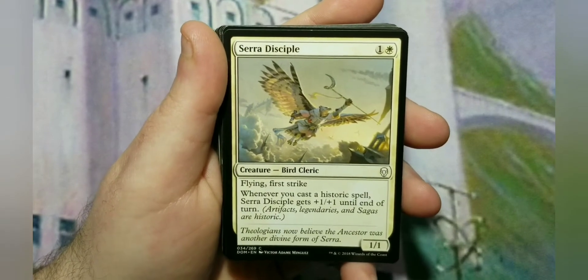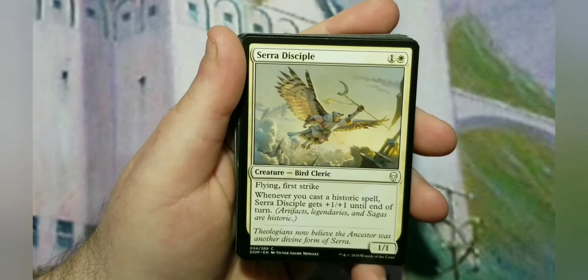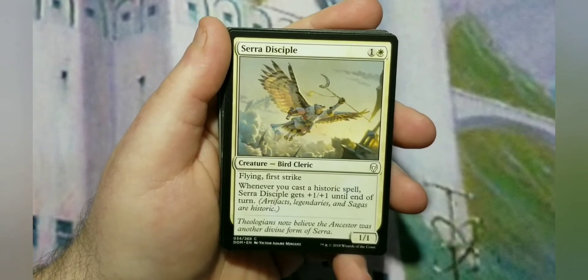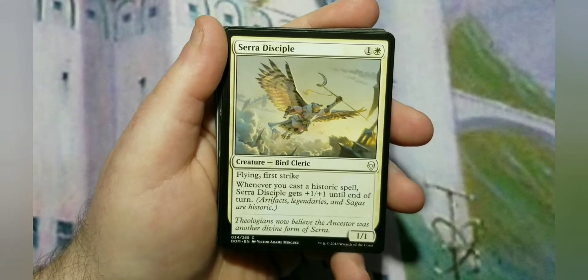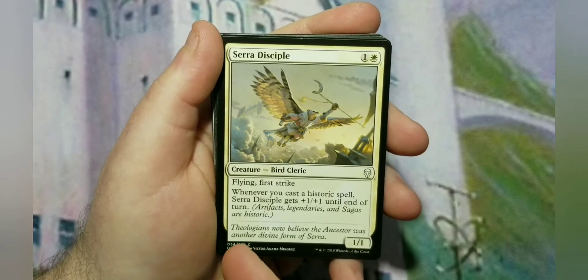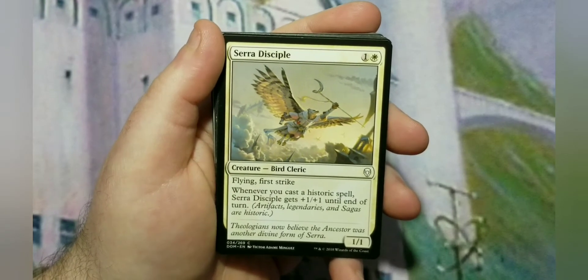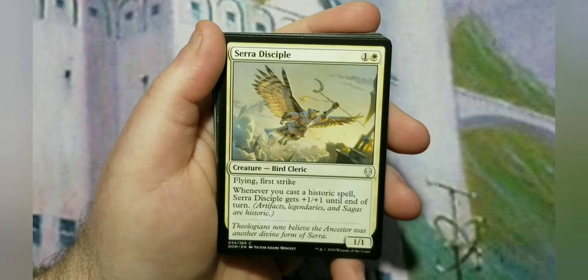Selhoff's Disciple is a 2-cost 1/1 with flying and first strike. Whenever you cast a historic spell, it gets +1/+1 until end of turn. Keep in mind that artifacts are considered historic, and the second part of this deck is basically Voltron-style with equipment — so that will actually buff it. So with Quende, it's a flying first strike — actually double strike — that gets +1/+1 every time you cast an artifact, and those artifacts are buffers as well.